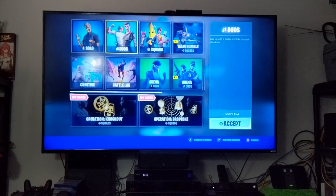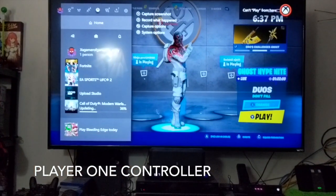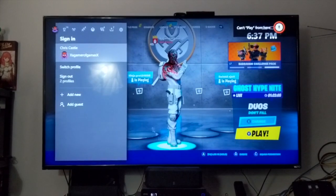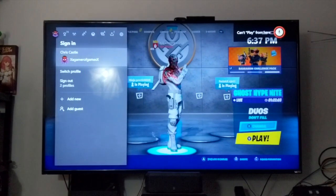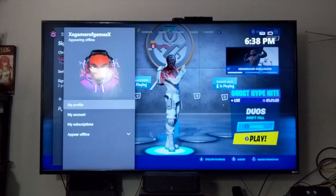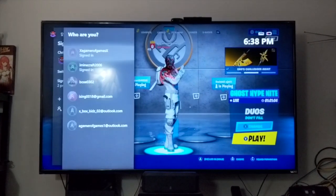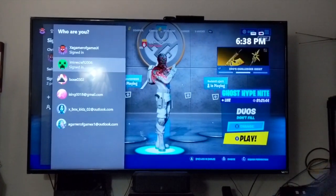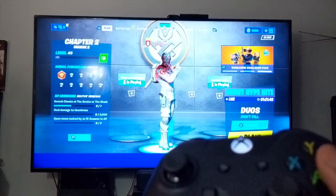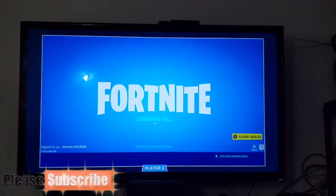Hit the Xbox button on the second controller and go over to sign in, then switch profile. Now back on the second player controller, hit A — and as you can see now it's working.